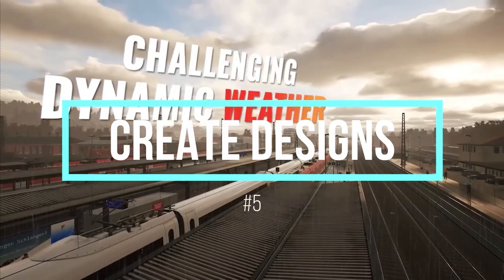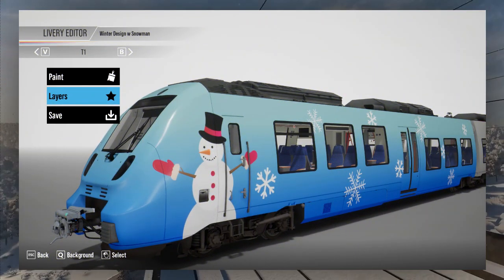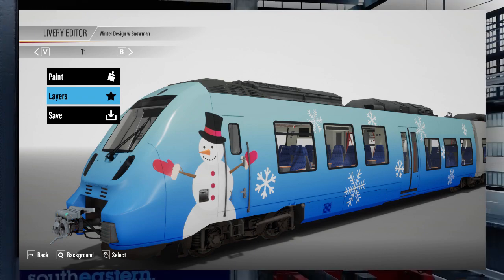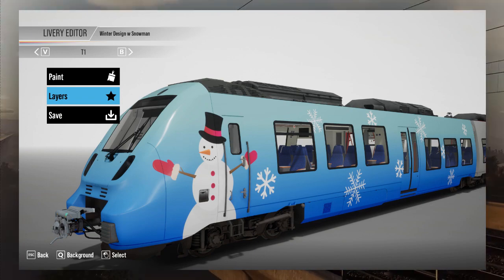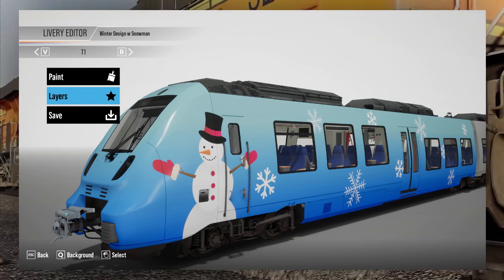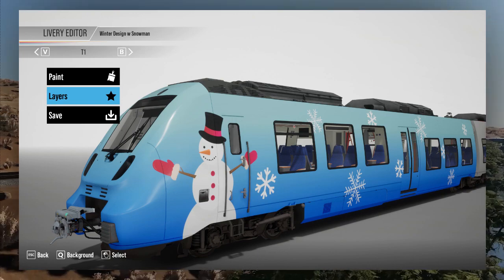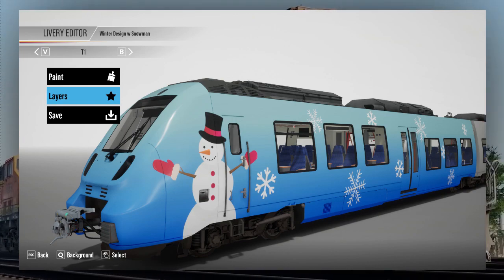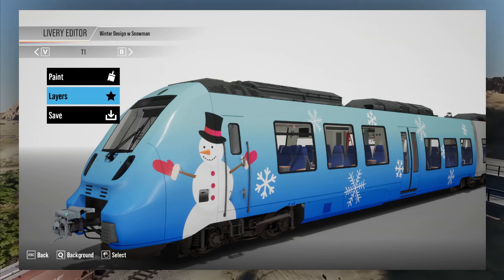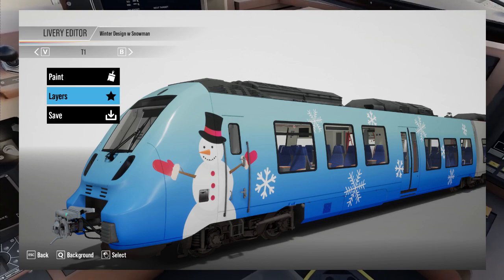Moving on to number 5: design your train. Choose your loco, come up with a fresh, innovative concept, and go to work. With so many layers, decals, and colors available, one can easily and quickly create a spectacular, one-of-a-kind design that is eye-catching. Even while it doesn't actually have a big impact on the game, this is nevertheless a fun little feature. Although many gamers may end up skipping over this option, it can give the player's train a slight sense of customization.